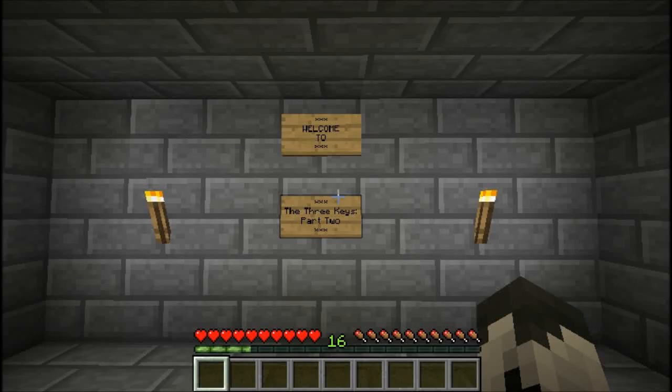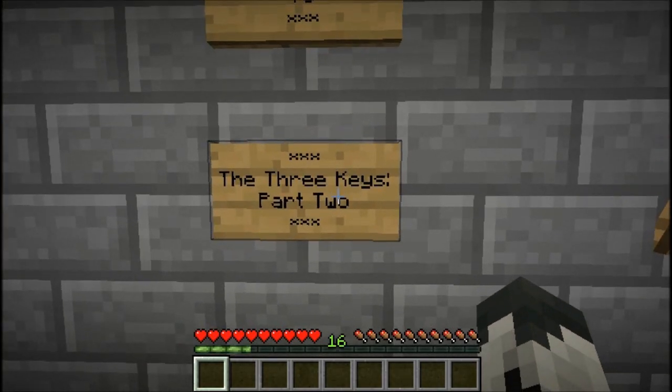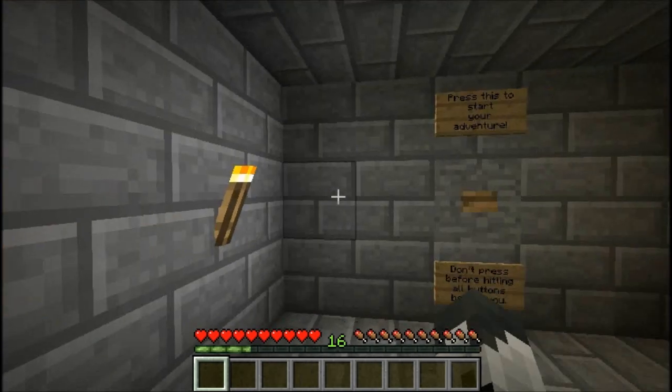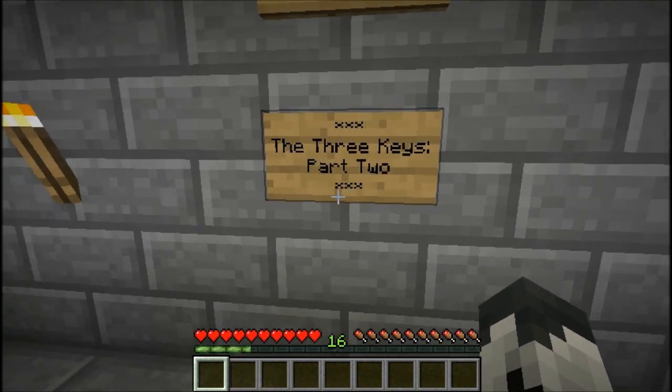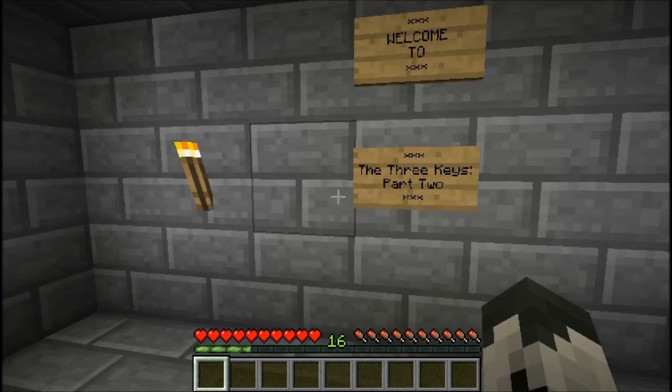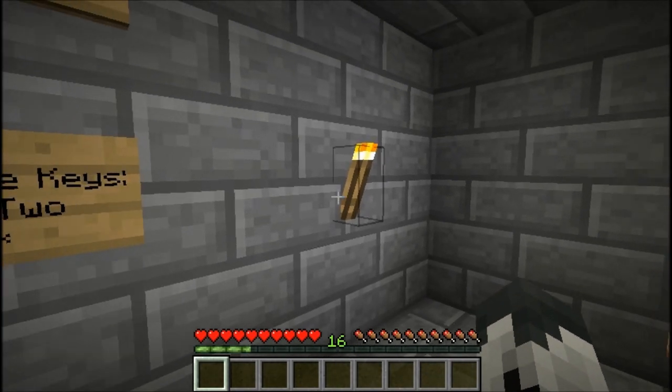What's up everybody, and welcome back to the Minecraft Amateur Maps series. This episode we have one coming in from MC by Seth, and he's actually sending in a sequel — The Three Keys Part 2. I think one of the first maps we played was called The Three Keys, and it was pretty good. And now he's sending in a sequel, and he says it's supposed to be a lot better than the first one. I always love playing sequels and giving them a shot.